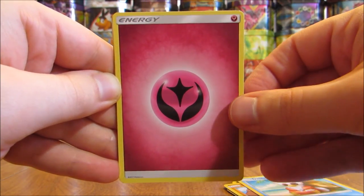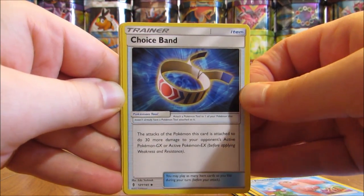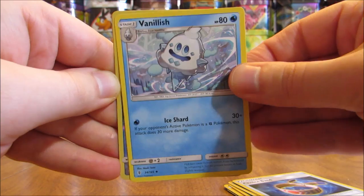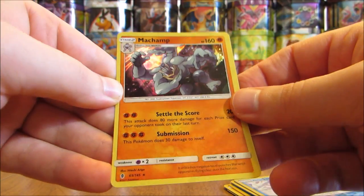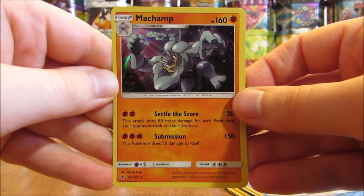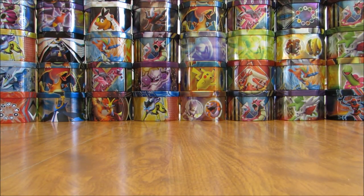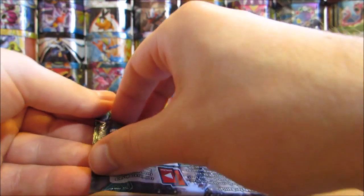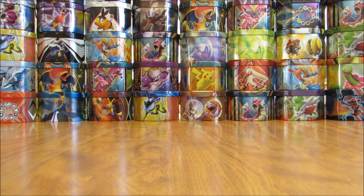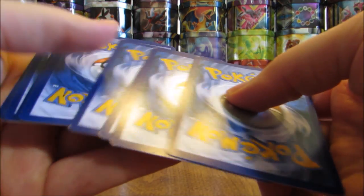And the Rare here is a Machamp — a first generation Pokemon in Holo form. That is the second Holo pull of this box. On average you usually get 12 combined Holos, Ultra Rares, and Secret Rares. There are no BREAK cards or anything like that in this set, so there's nothing special you can get in the Reverse Hollow slot.